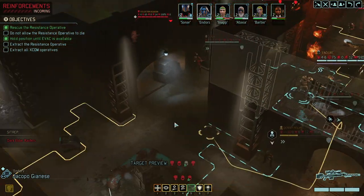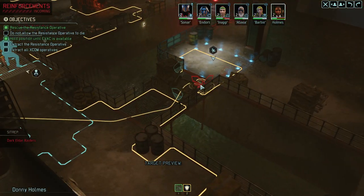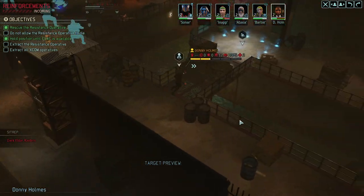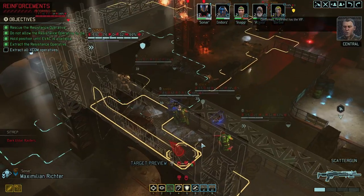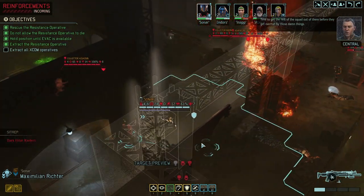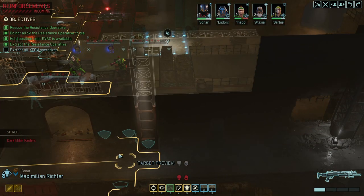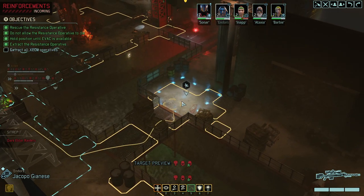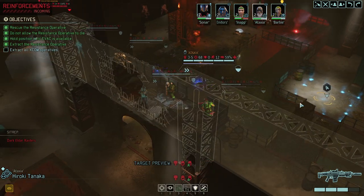Okay — right over there, fantastic. We first of all get the VIP out of here. VIP secured and in position for evac — confirmed. Firebrand has the VIP. Time to get the rest of the squad out before they get overrun by those things. We've got a lot of those things coming in, but I think we can relatively safely extract everybody with the exception of our ranger.